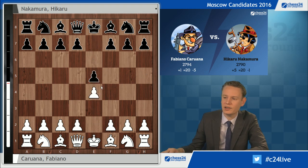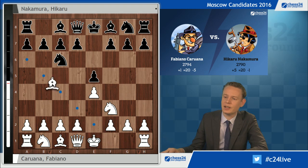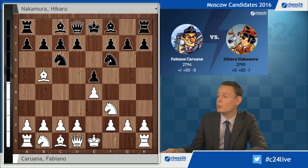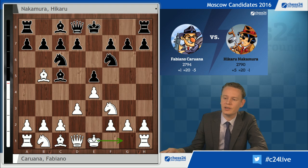He goes e4, as he has been all tournament, and anybody who's played e4 in this tournament has faced e5, Nf3, Nc6, and after Bb5 Nakamura, like so many others, employs the Berlin Wall. White players are sick of the mainline with short castles; we've seen lots of 4.d3 here in this Candidates tournament and in previous super tournaments. When after Bc5, the mainline, white faces the choice of short castles, c3, or Bxc6.